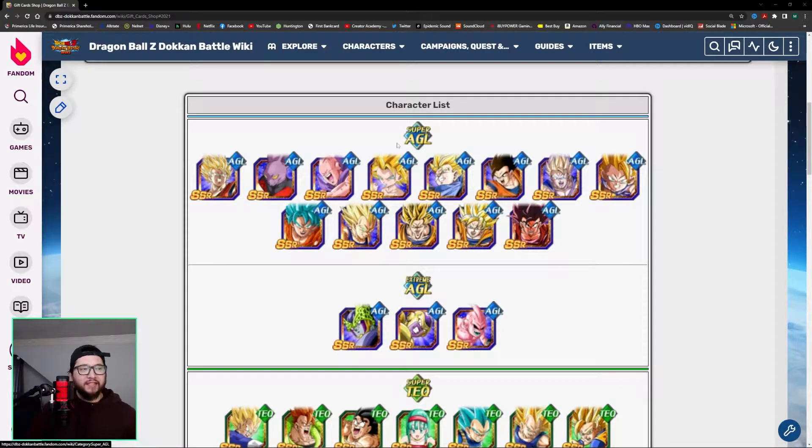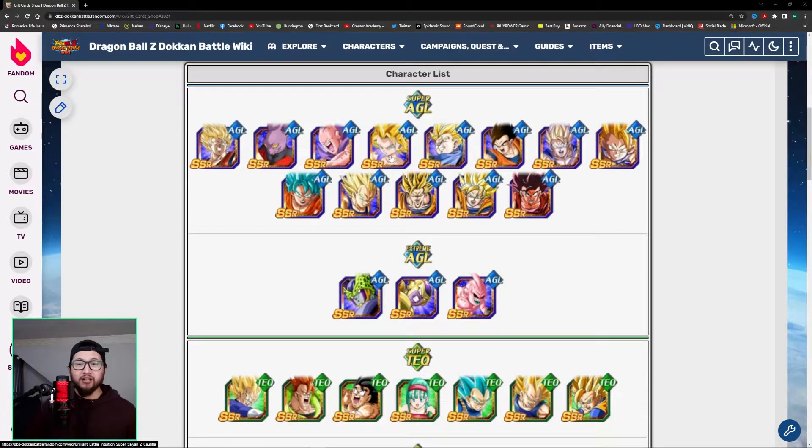From this AGL pool, one of the top Super AGL units I think you should focus on is Super Saiyan 2 Kefla. She has high utility with her high chance to dodge, and her EZA is actually very solid. She can deal some damage, but her greatest skill is the high chance to dodge. So she's one you should definitely be focusing on if you don't have her.